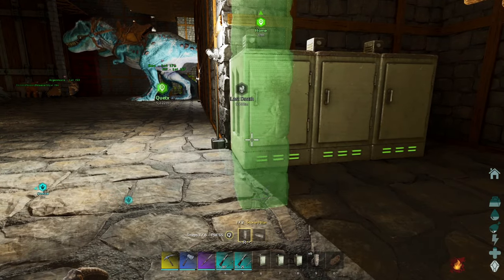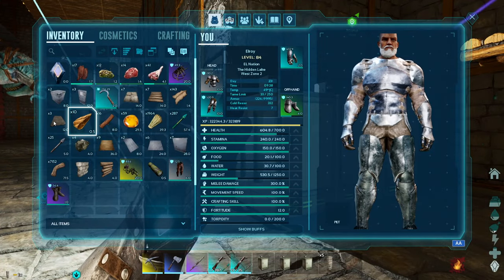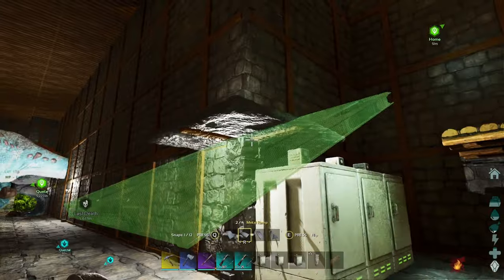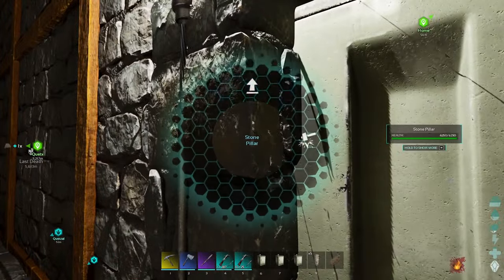So I tried a bunch of stuff. I tried the pillars, I tried placing a ceiling, tried placing a ramp, trying to shift into a smaller version, trying the quarter wall — everything didn't work. Nothing worked.